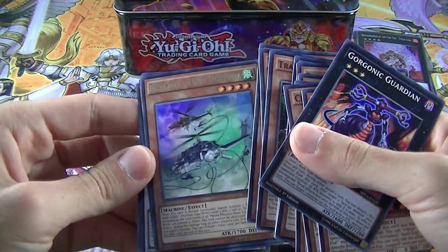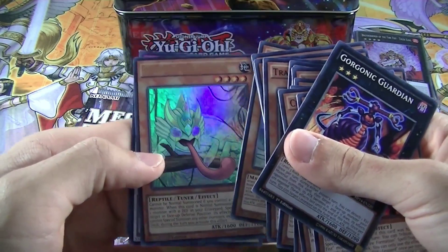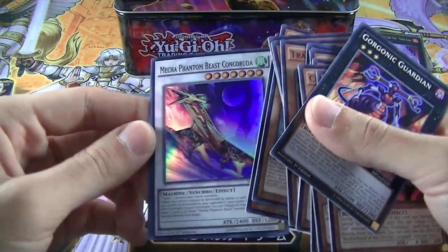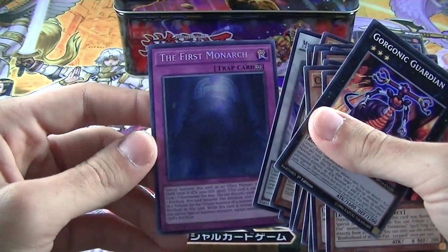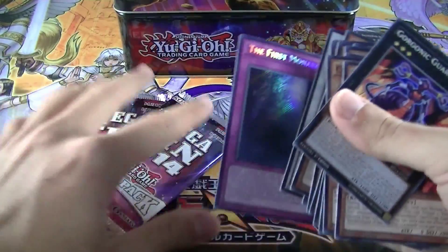For our Rare: Megafinal Beast Thetar Wolf! Then we have Masked Chameleon — this is our Ultra Rare! Then Mega Final Beast Concorda, Super Rare, Synchro! And First Monarch, Secret Rare — pretty, pretty sweet!